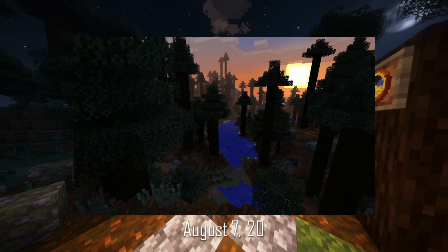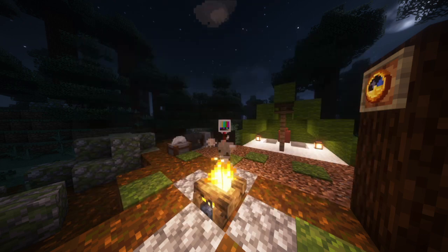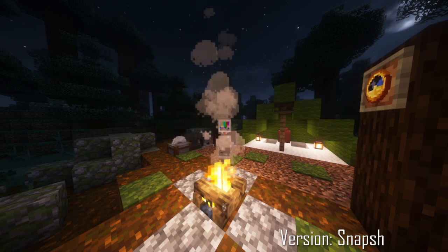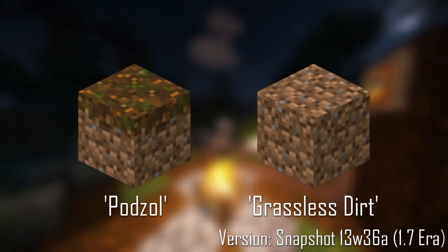On August 7th, 2013, Jeb tweeted the first image of the mega taiga biome, which gave us our first look at Podzol. And in a 1.7 era snapshot of 13w36a, it was added into the game officially alongside a block called Grassless Dirt.